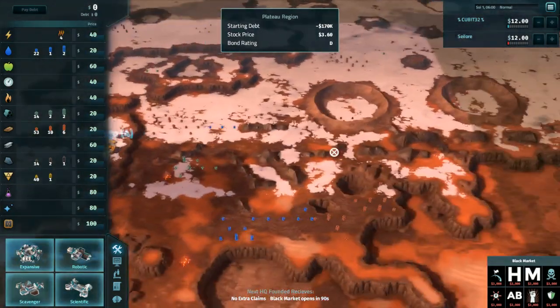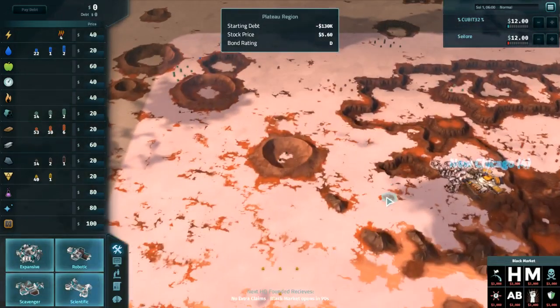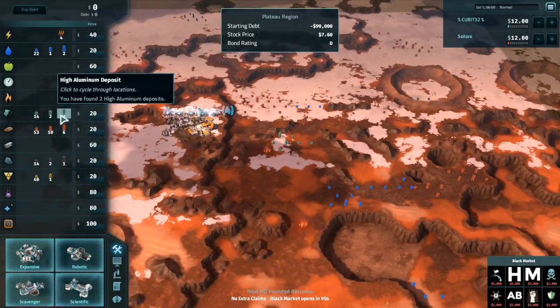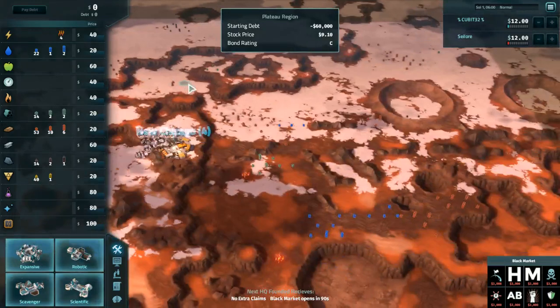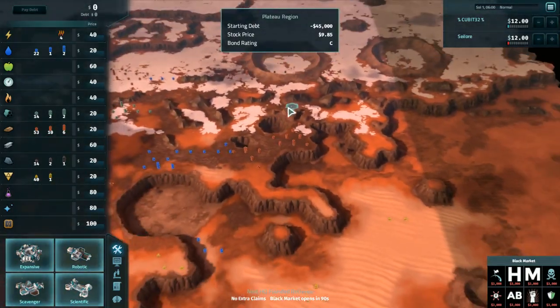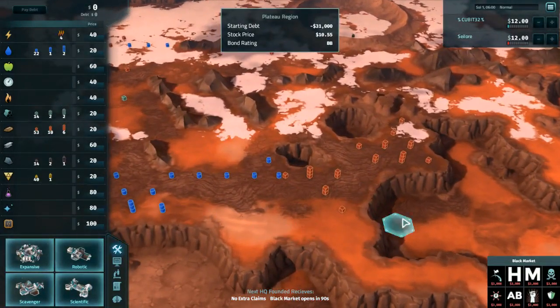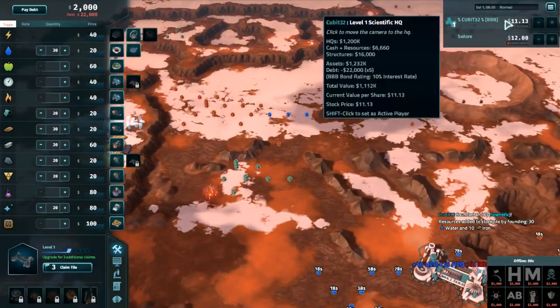All right, hello everyone and welcome to game number two in our best-of-three series between Cubit and Sailor. This map is looking a bit more forgiving than the last — there are at least multiple high aluminum tiles and multiple silicon tiles, more than two. There's a pretty nice scientific spot right here, certainly usable, and kind of a nice area up here as well.